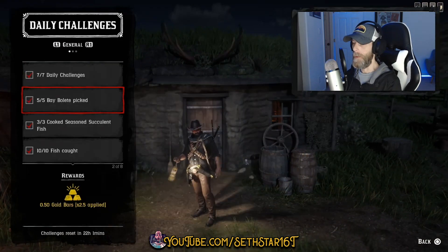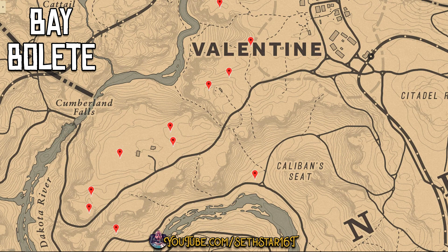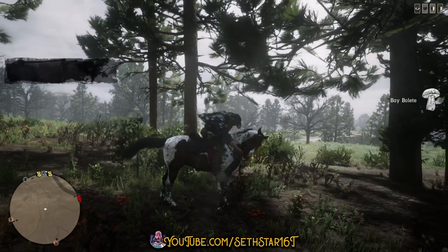60-second Red Dead Online Daily Challenge Guide for February 5th, 2020. Number 1: Bay Bolete Picked. Marked on the map by the red pinpoints, and that's a good place to start. That's the area we're working today.